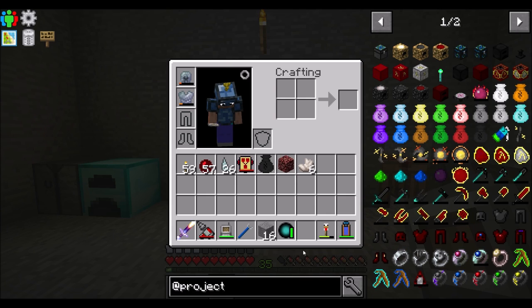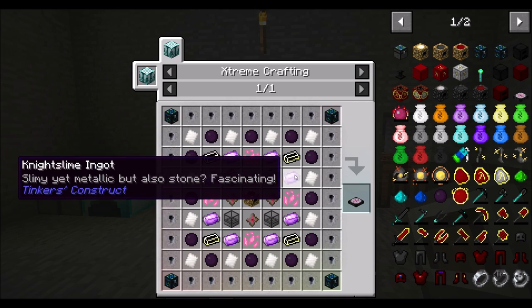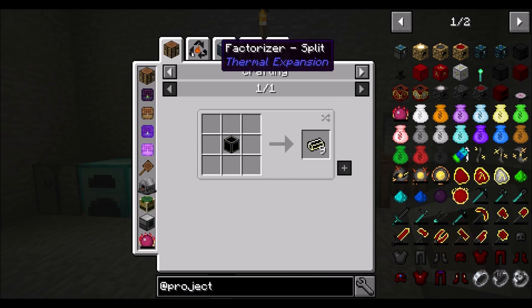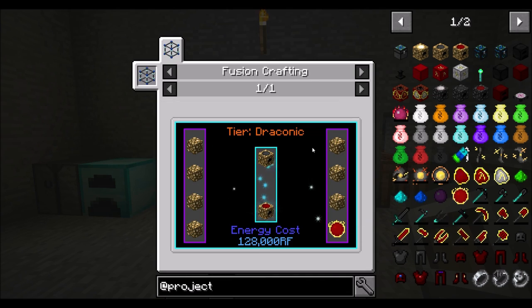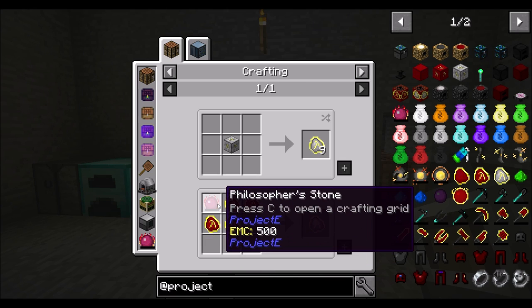We need Neutronium Nuggets and Dark Matter from Project E. We need HDPE sheets from Mekanism, so we have to get into Mekanism for sure. We need Night Slime for sure. Pixie Dust from Botania - so we definitely need to get some Botania stuff going. Evil Infused Ingots - it's iron plus another Nether Star. More Ender Stars. Energy Collectors just need a piece of Red Matter. Red Matter can be crafted with items made with the Philosopher's Stone.